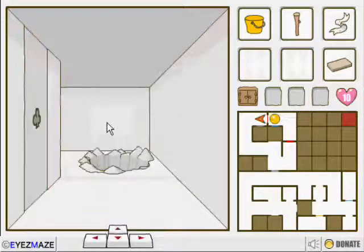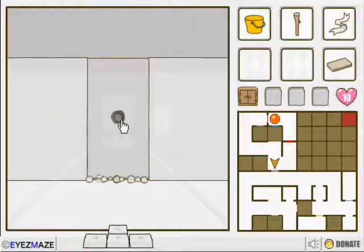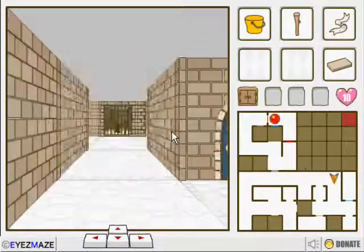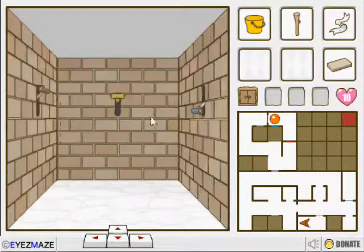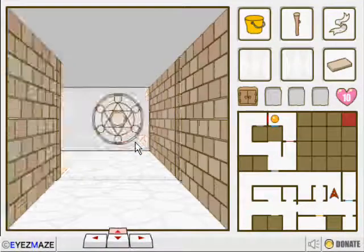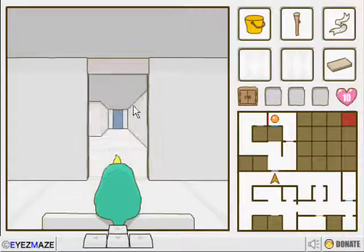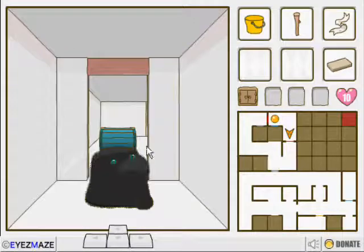Now let's plant these. And we go through here. The next thing we need to do is we need to close the other red door. Hopefully we did that fast enough. If we didn't, we'll know. And we got him. First try. Awesome.